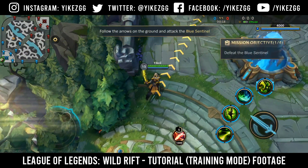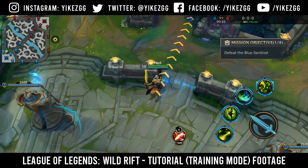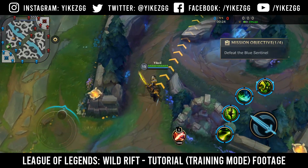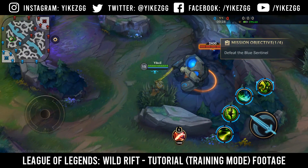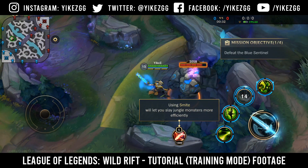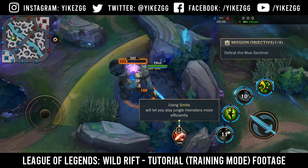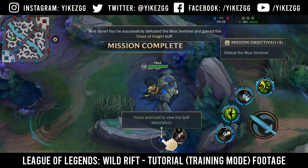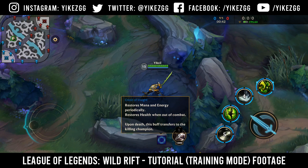Follow the arrows on the ground and attack the Blue Sentinel. Using smite will let you slay jungle monsters more effectively. Well done. You've successfully defeated the Blue Sentinel and gained the Crest of Insight buff.